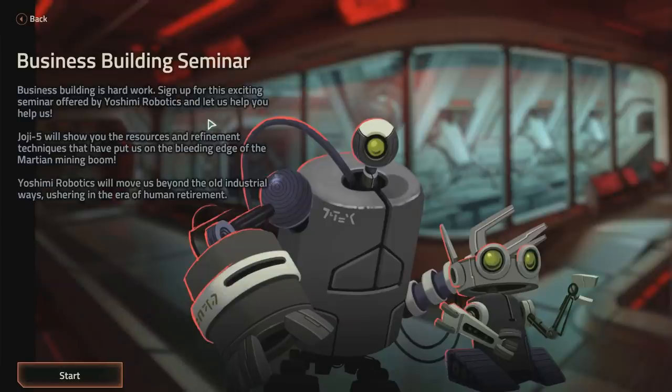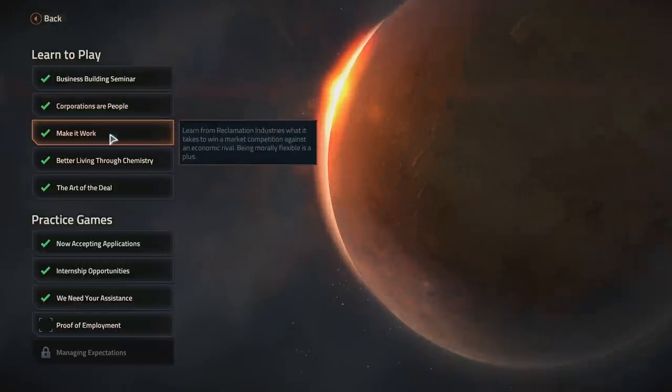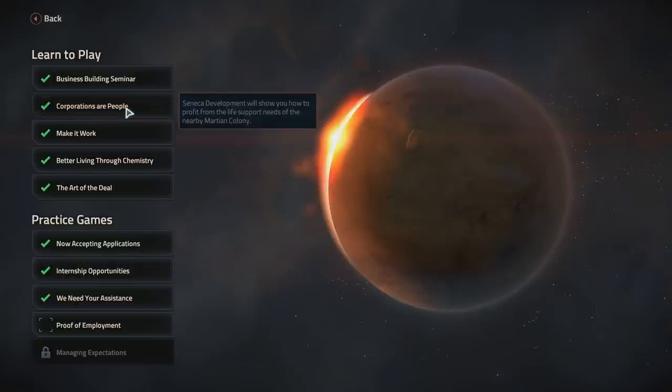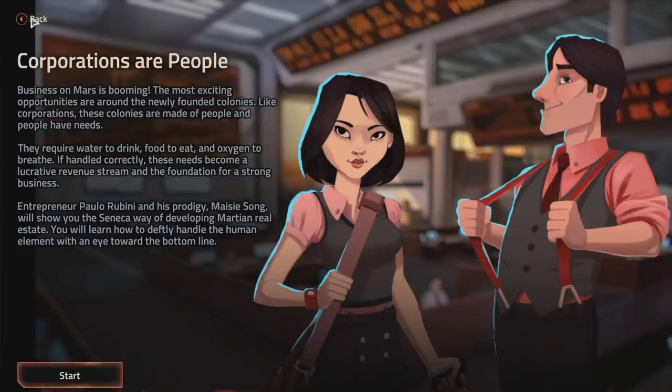If I go for the business building simulator seminar — business building is hard work. Sign up for this exciting seminar offered by Yoshimi Robotics and let us help you help us. Joe G5 will show you the resources and refinement techniques that have put us on the bleeding edge of the Martian mining boom. Yoshimi Robotics will move us beyond the old industrial ways, ushering in the era of human retirement. I also like the art of the game — all the characters are hand-drawn, and all the rest of the stuff is 3D.